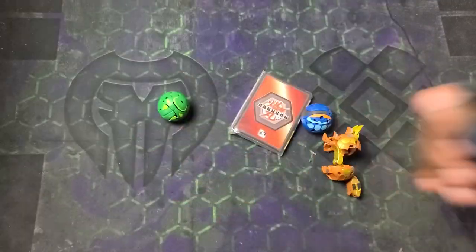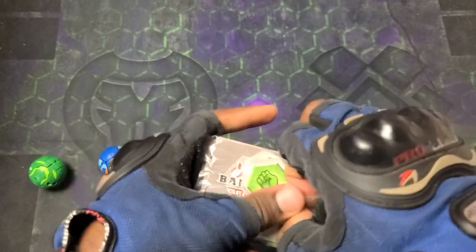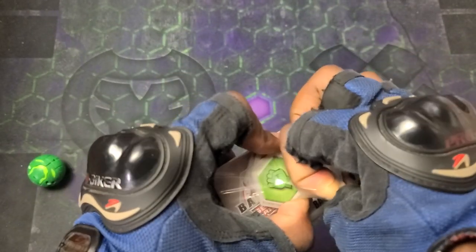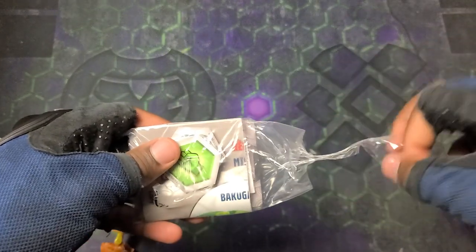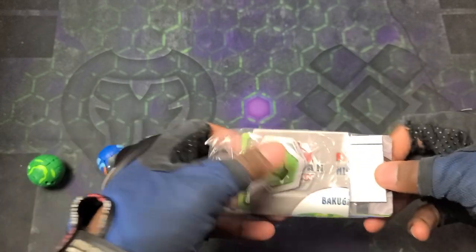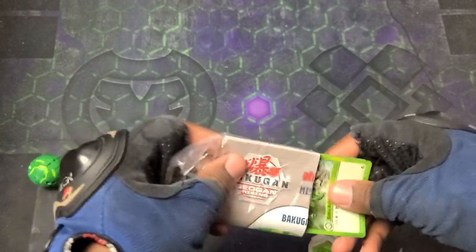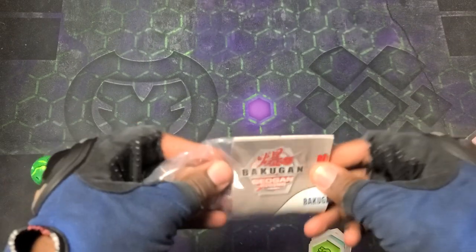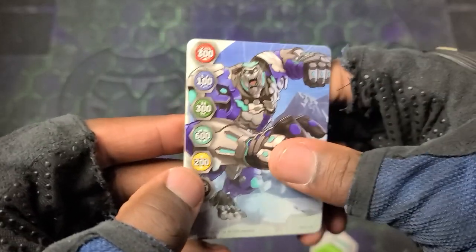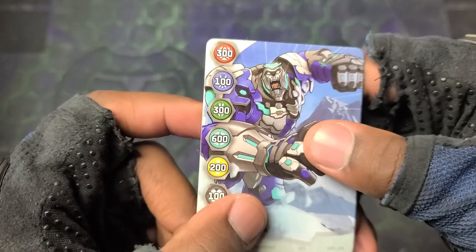Now we gotta get into the cards. This darn tape strip is a big tape strip - holy cow! Get those out of there. Got the gate card here - it's getting the biggest boost of 600, you know, with Gorthion on it. Looking really really sick, digging that artwork for sure.